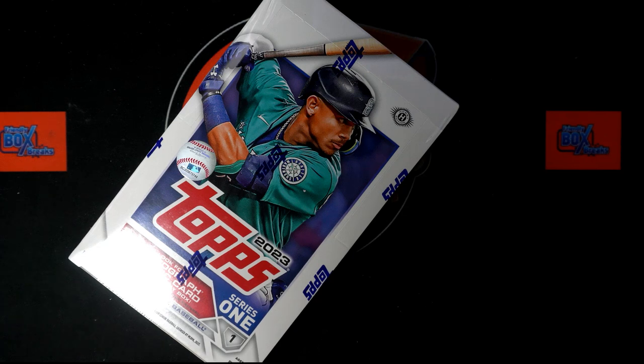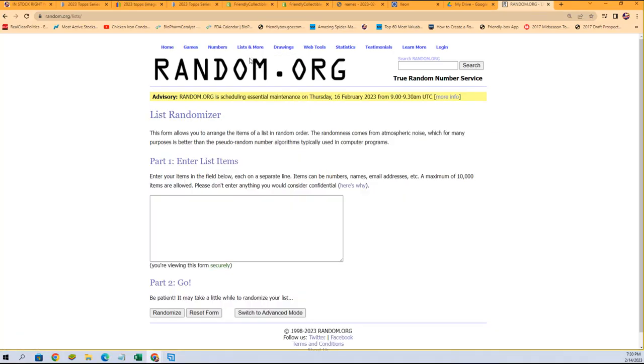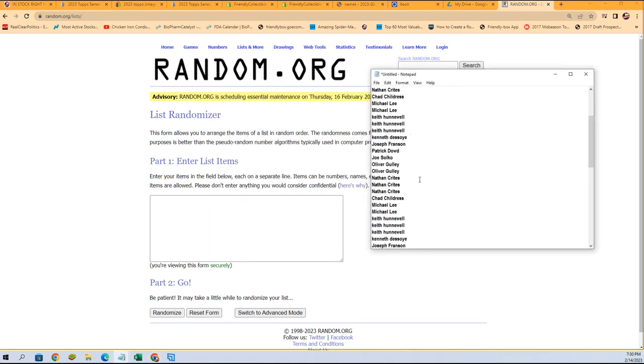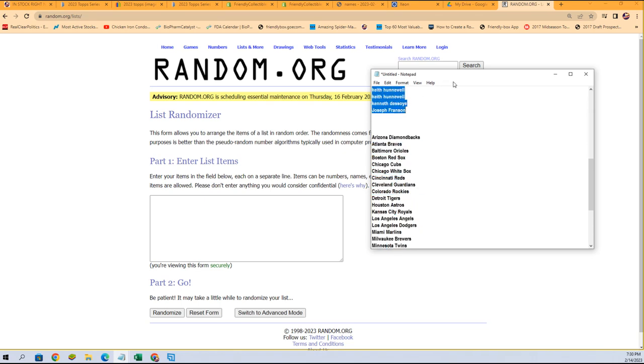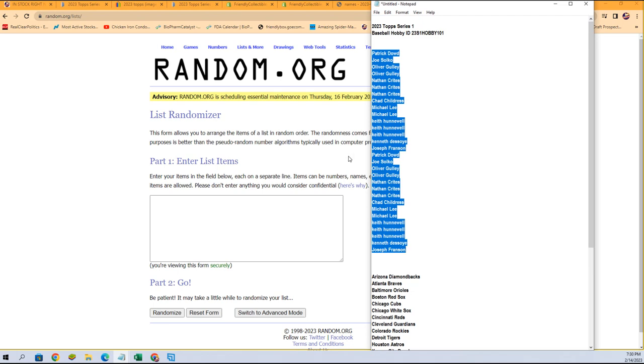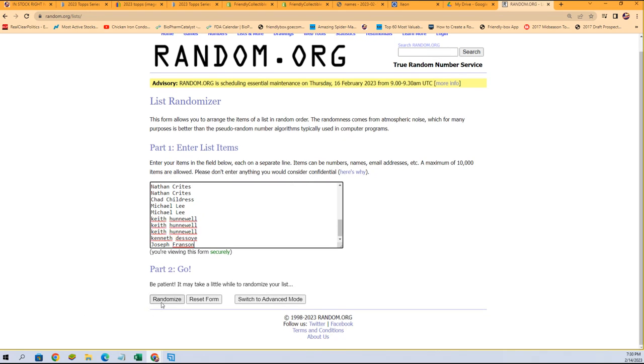Series 1 baseball break! Right now everybody's getting ready to get their team randomly. We're going to randomize the owner name seven times and randomize the team seven times and stack the lists up side-by-side. That's how you get your teams randomly in the break. Every spot is two teams.